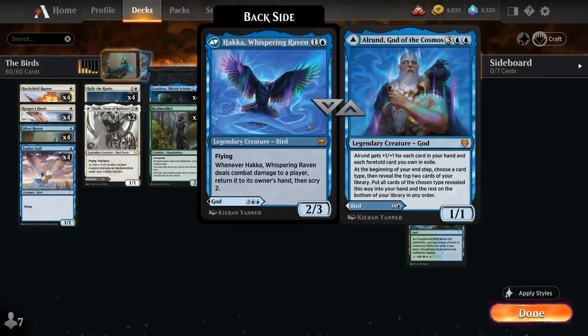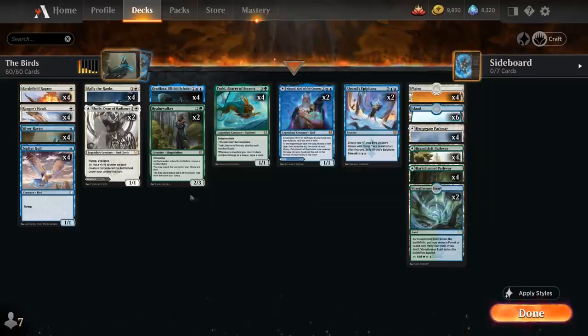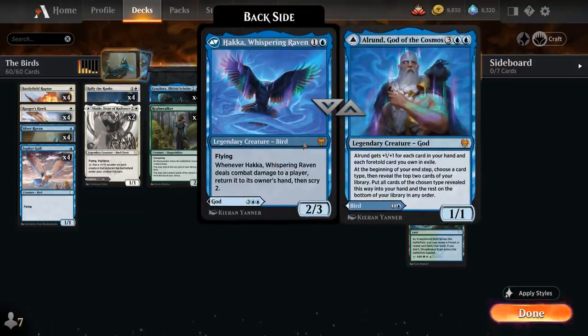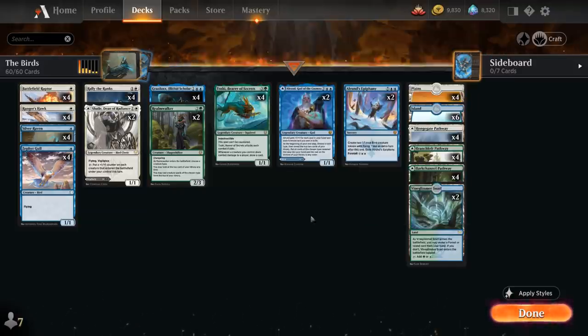We also have the flexibility of playing Hakka, Whispering Raven for 2 mana — a 2/3 Legendary Bird with Flying that when it deals combat damage to a player, we return it to its owner's hand and then Scry 2, which synergizes nicely with Elrond's ability. The nice thing about Hakka is that we can also play it thanks to Realmwalker, even though it's on a dual-faced card, and on the back side of Elrond we can still play the 2/3 Legendary Bird.